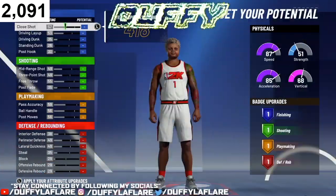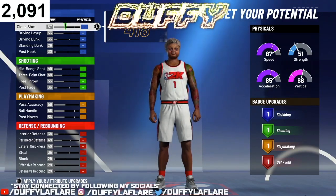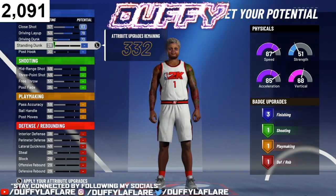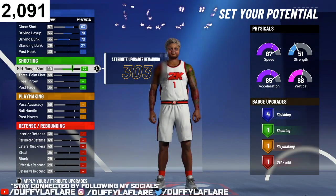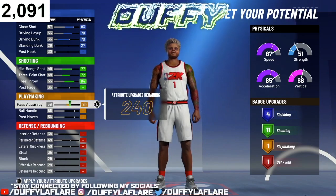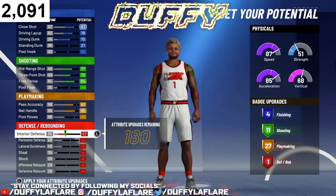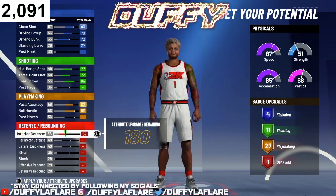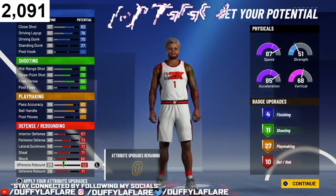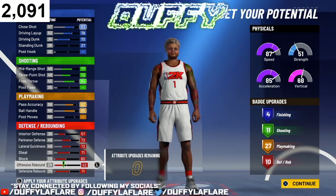Make sure you copy down exactly what I have here to get the best possible outcome for this build. For finishing: max your close shot, max your driving layup, max your dunk, and bring your standing dunk up one — that leaves you with four finishing badges. For shooting: max your mid-range, max your three-point, and max your free throw — that leaves you with 11 shooting badges. For playmaking: bring your pass accuracy up to 82, put the rest on ball handle — that leaves you with 27 playmaking badges. For defense: bring interior defense, perimeter defense, lateral, steal, and block all the way up, then put the rest on offensive rebound — that leaves you with 10 defensive badges. So in total: four finishing, 11 shooting, 27 playmaking, and 10 defensive badges.